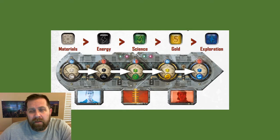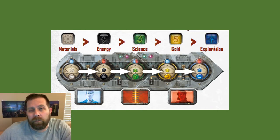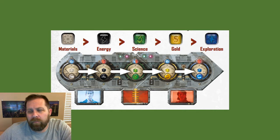After each player has an Empire, you will set up the board in the middle of the table. It is always placed so that the materials are on the left, followed by energy, science, gold, and exploration. The game includes plastic cubes of each color, and you will place them in their relative spots on the board. There is also a spot for the financiers and the generals that are generated at times during the game, and there is also a spot for the Crystallium.